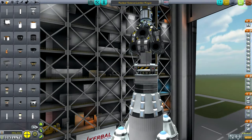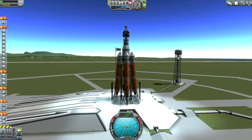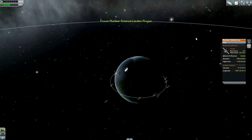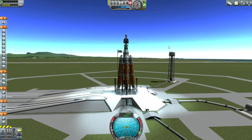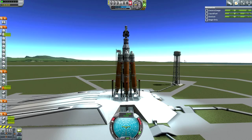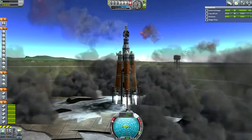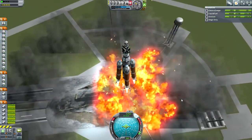Let's go to the launch pad. Here we are — it's sure taking up a lot of space, and our mass is 652 tons. SAS on, throttle up. Let's see what happens. The launch pad still exploded! Darn — we're going to have to fix that.